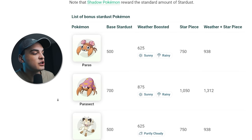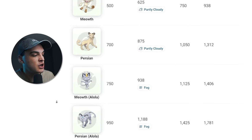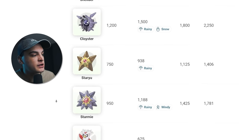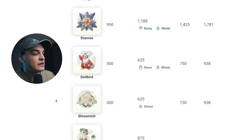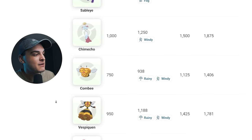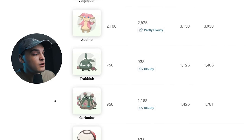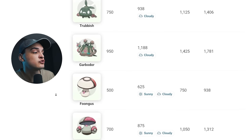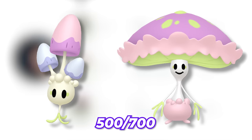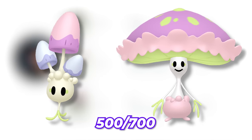Stardust-boosting Pokemon include: Paras (500), Parasect (700), Meowth (500), Persian (700), Alolan Meowth (750), Alolan Persian (950), Shellder (1,000), Cloyster (1,200), Staryu (750), Starmie (950), Delibird (500), Shroomish (500), Breloom (700), Sableye (750), Chimeco (1,000), Combee (750), Vespiquen (950), Audino (2,100), Trubbish (750), Garbodor (950), Foongus (500), Amoonguss (700), Morelull (500), and Shiinotic (700). If you get these Pokemon in field research, make sure you stack them — run from them and hold onto those encounters for a later date.